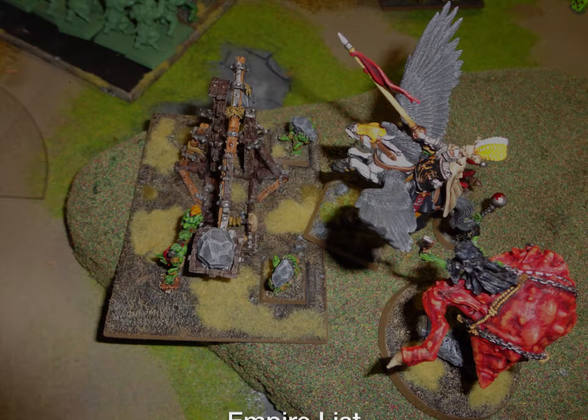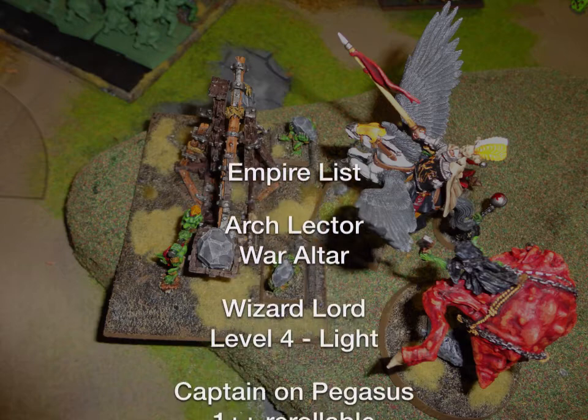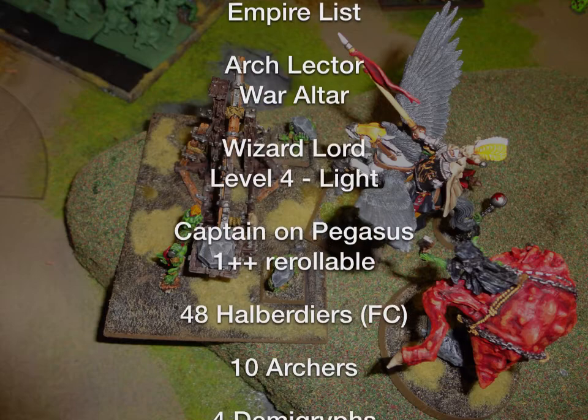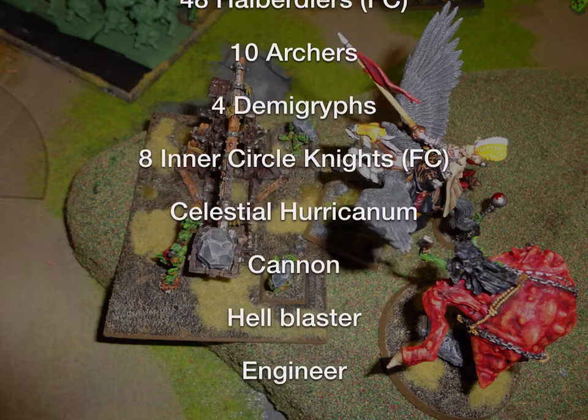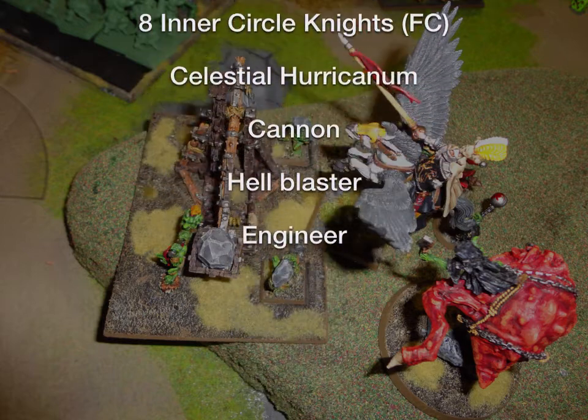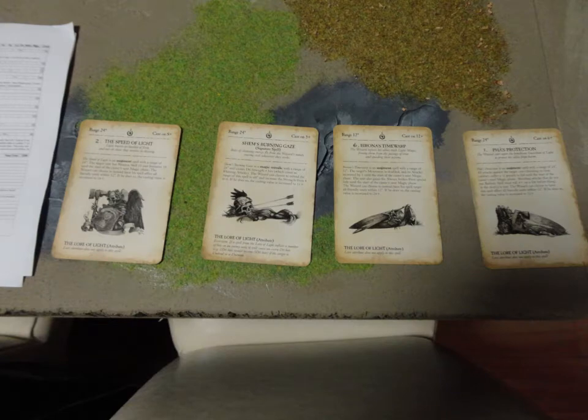My friend was playing my Empire Army — you can see the tournament list I posted. If you've seen my other reports, you probably know what's in it. It was a last-minute game so I didn't bother changing anything. For magic, we ended up with Itchy Nuisance and Curse of the Bad Moon for the Goblin, and the Orc ended up with Brain Burster, Hand of Gork, and Foot of Gork — the three you want. For Light Magic, he got Speed of Light and Birona's Timewarp, plus Shem's Burning Gaze and Pha's Protection.